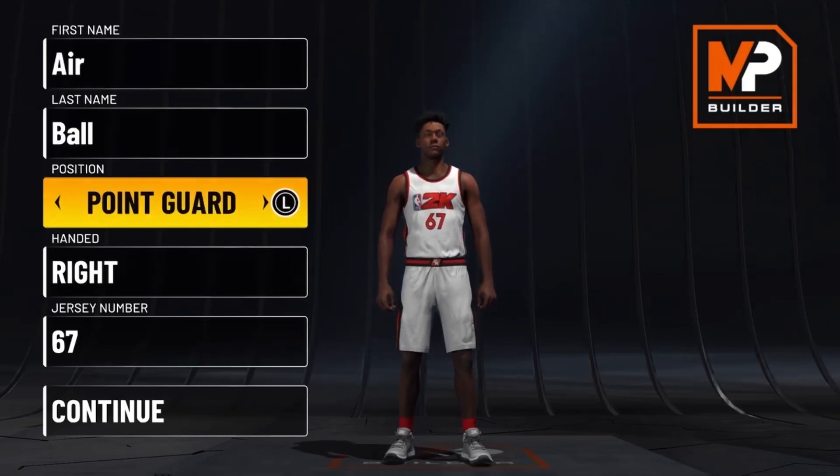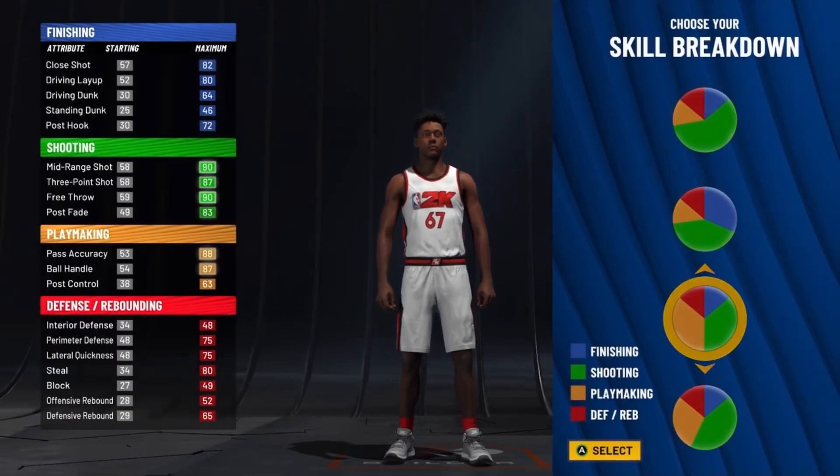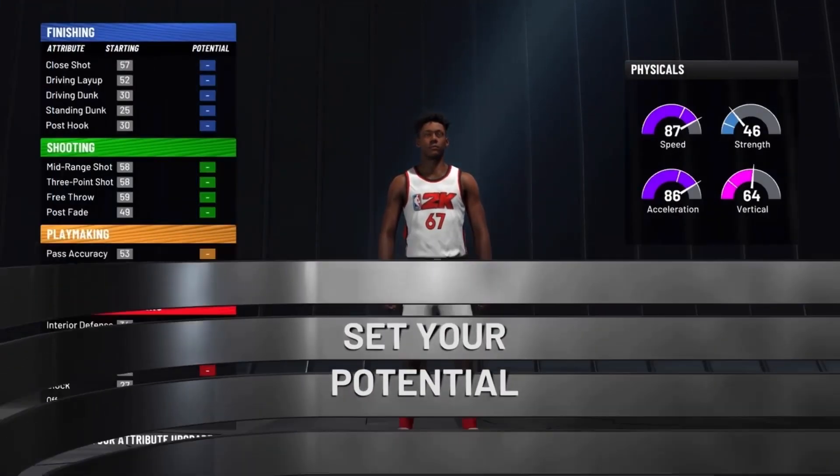We tested this build. So you want to go with the point guard for the position and the pie chart. You want to go with the playmaking and shooting — this one right here. And you want to go with the pure speed for the physical profile.